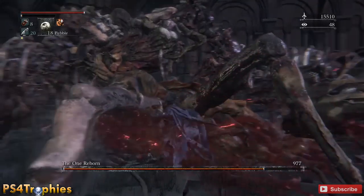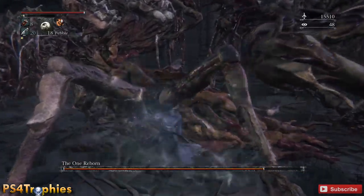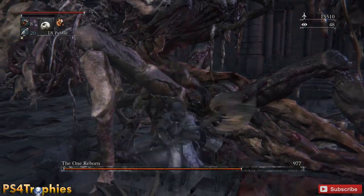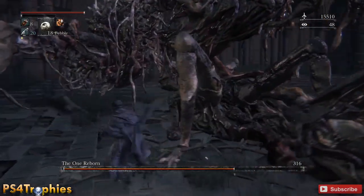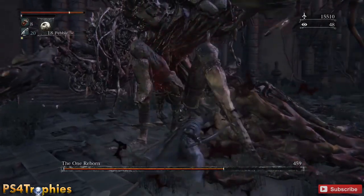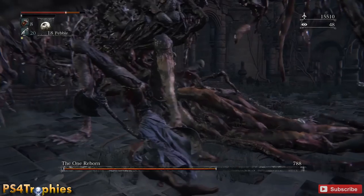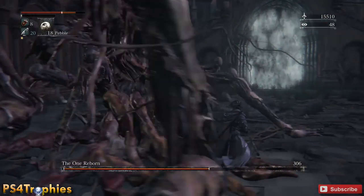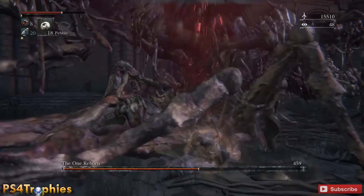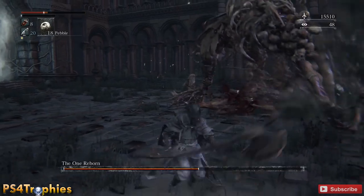I'm just going to the center here and dealing as much damage as I can. When you do enough damage, he'll be stunned and fall to the ground — at that point you're best off going around and hitting him in the head. I'm just hitting the legs right underneath the center, and as you can see I'm pretty much able to whittle him away. He's very slow and doesn't do a lot of damage, but if he does you have plenty of time to roll out and heal yourself.